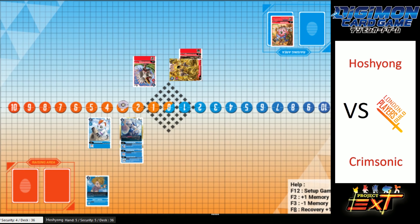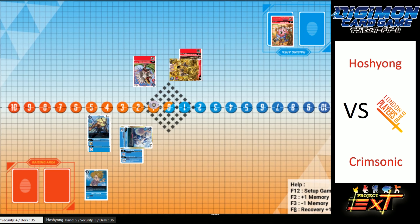Now it's Crimsonic's turn and we're seeing that VDramon come out — why would it not? We've got a nice little Leomon there evolving on top of Gomamon. We've also got Cockatrimon, which I haven't seen anyone playing, so that's a cool thing. VDramon goes in and hits for 9K on the security.